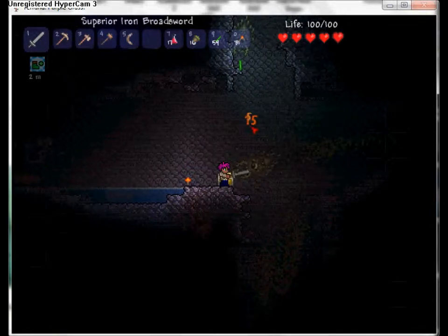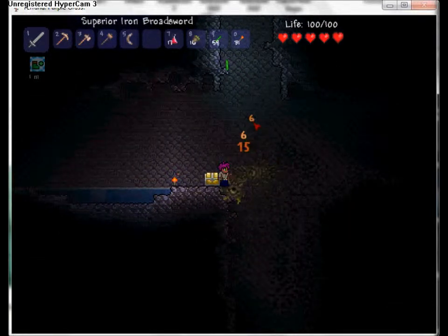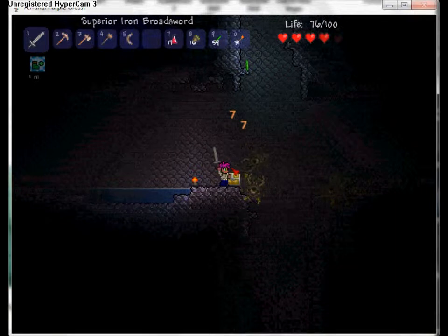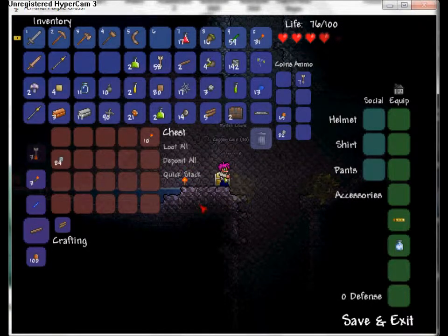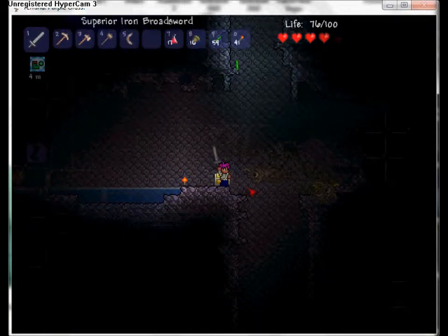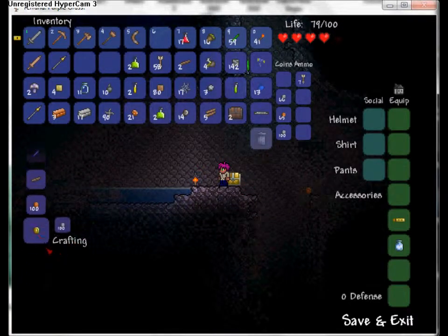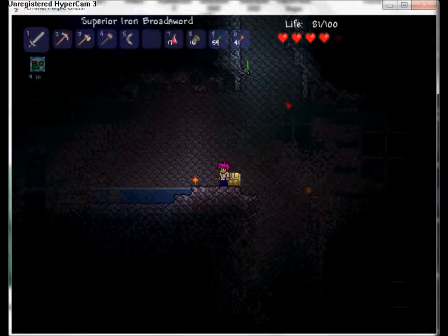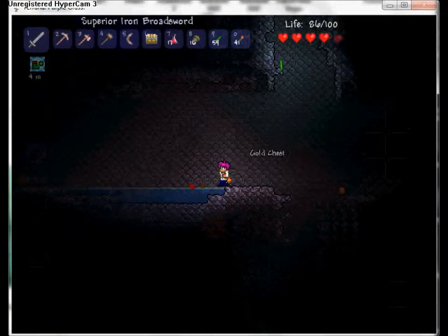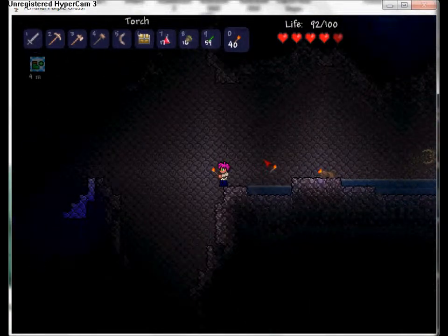I have 100 health so I need to kill these guys. Let me take everything in this chest. I got silver - now I can make a gold coin. You have to have 100 silver to make one gold coin, that's just how this game works. Since this chest is empty you can pick it up with your hammer.